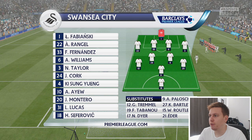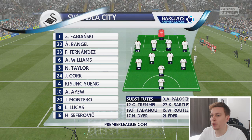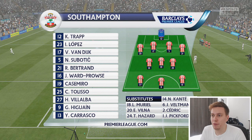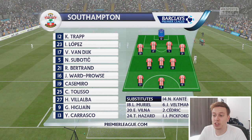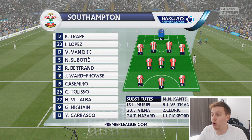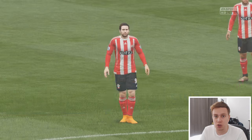Swansea are lining up in a 4-4-1-1 formation — going to be tough to break down. They've got some good players, with Andre Ayew definitely one to watch out for. We are sticking with a 4-3-3 for this one, no major surprises, very much back to a strong line-up. The bench is very good as well, with lots of options to bring on if the game is not going our way.